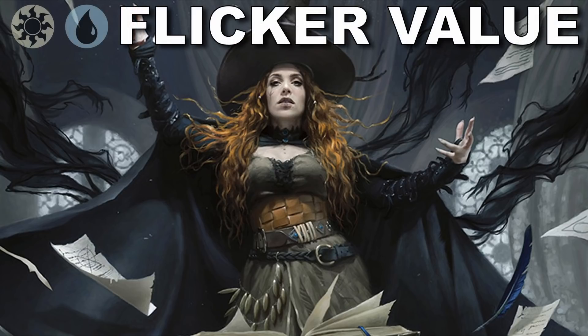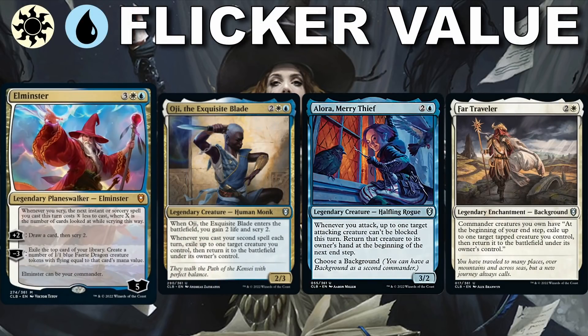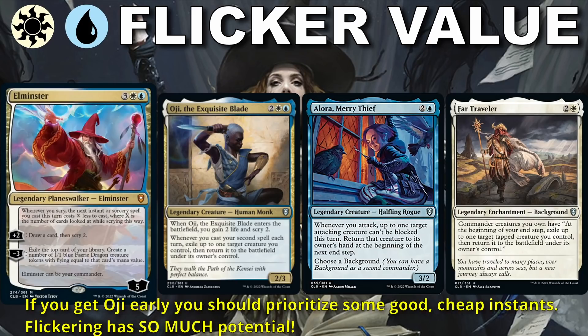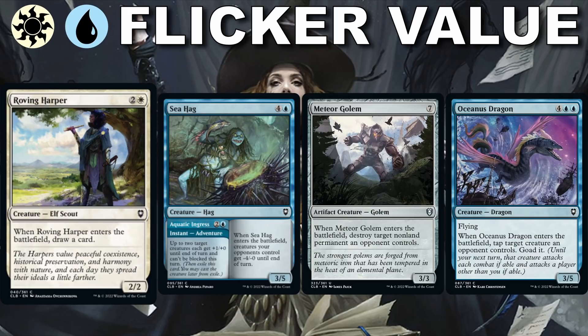Starting our color pair review: Blue-White is focused on flicker — meaning we exile something and it comes back into play. Some great commander options: Elminster is awesome but at mythic, not a likely option to show up. OG is amazing, giving us possible flicker effects at any time. Allura matched with the Far Traveler background is very good because we can use Allura to get creatures in for damage and then flicker them with Far Traveler. My favorite creatures to flicker are Roving Harper, Sea Hag, Meteor Golem, and Oceanus Dragon.